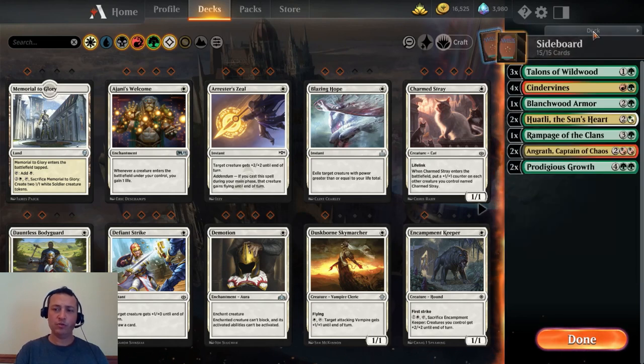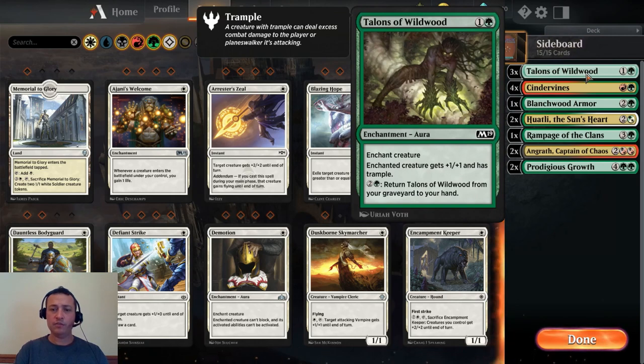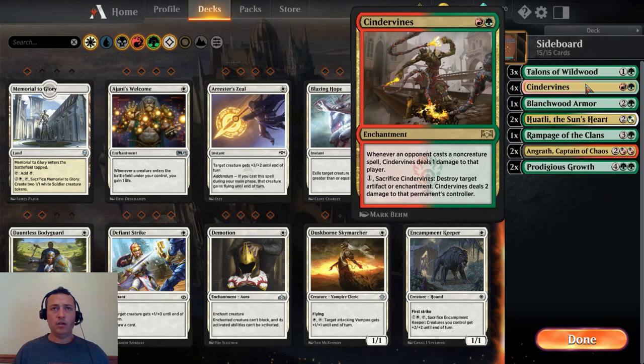In the sideboard — adjust this to whatever you need. We have three Talons of Wildwood, which give your Vitugazi trample, and if it gets killed you can return it to your hand from the graveyard. Cinder Vines is great if they're casting enchantments that exile creatures — note that since Vitugazi is a land creature, things like Ixalan's Binding won't work on it. If you get Cinder Vines out early against burn, every time they cast a non-creature spell it deals one damage to that player, then you can sac it to destroy an artifact or enchantment for two more damage.